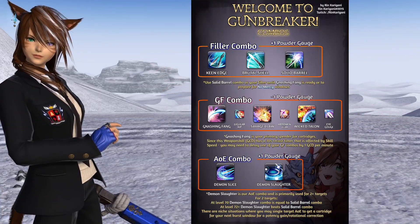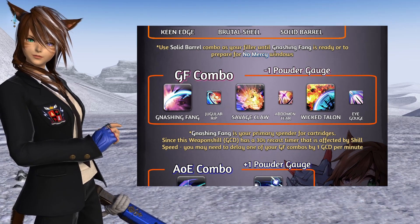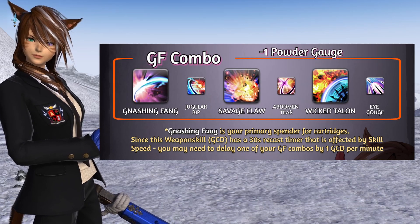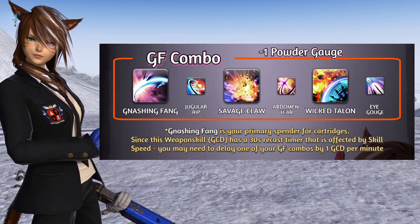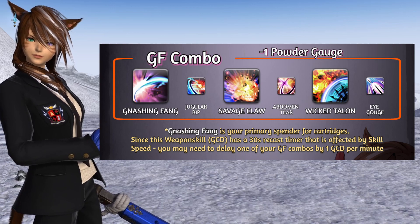While he's practicing that, let's go over the next combo that uses one of the gauges we just built up from our filler combo. Throughout this guide, you may hear the gauge referred to as powder gauge, cartridges, or ammo. I'll probably also say solid barrel combo instead of filler combo — they mean the same thing.